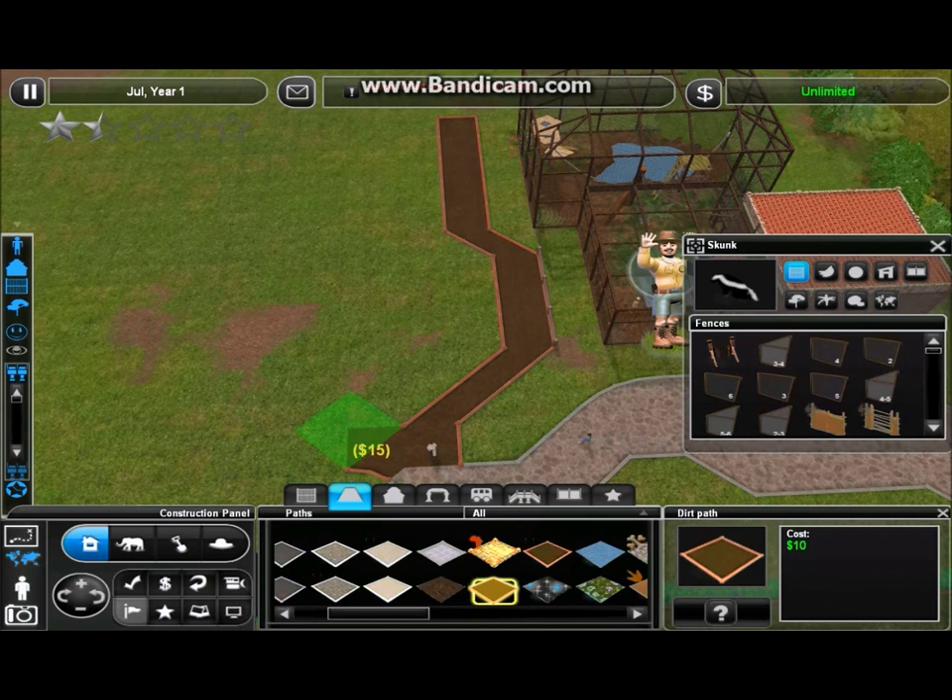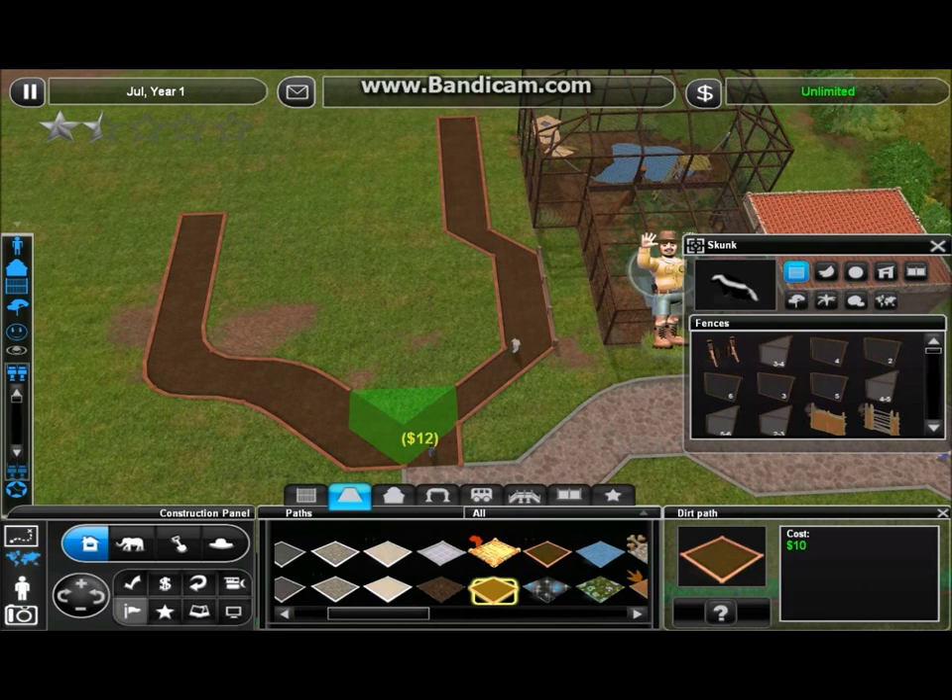I'm gonna make the main attraction in this area either a black bear or a brown bear — a couple different people suggested that. So that'll be like the main thing towards the back of the exhibit. But right now I'm gonna go with the skunk, just to keep up with the smaller displays, which I really like doing.